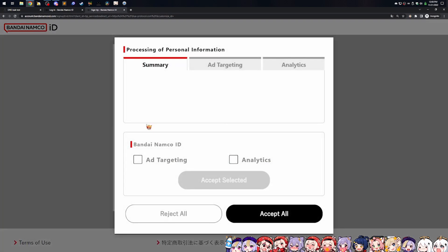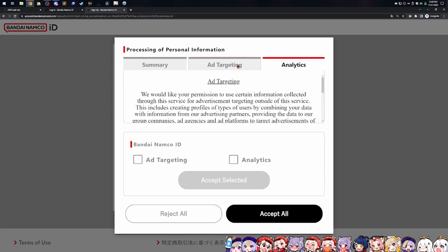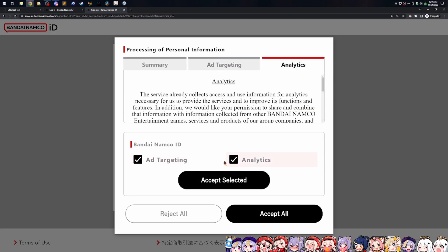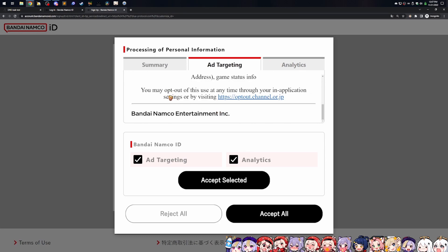The very first thing is processing of personal information, ad targeting and analytics. I don't know if this will increase your chances of winning a spot in the network test, but let's just say it does. If you're using a throwaway email, it really shouldn't matter. They do say you may opt out at any time through your in-application settings. In my opinion right now, it's just best to select everything. I know we don't like ads, I know we don't like analytics, but we can change that later. Let's just opt in for now — if we get a chance to get into the beta, then maybe we can opt out. So accept all and we're going to move on.